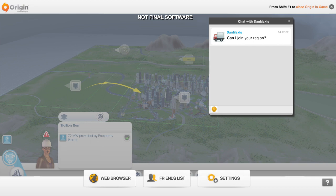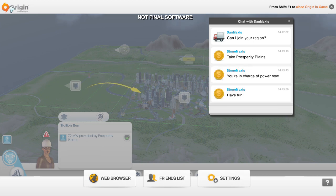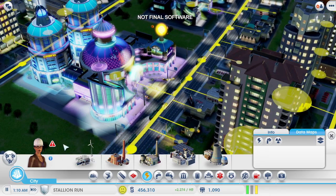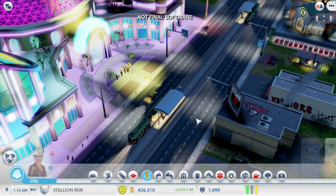Dan is online and he wants to join in. If I invite him into my region, then he can play in any unclaimed city that he wants. I'm going to abandon my coal power city and let him take charge of it so that I can focus on my casino city. Dan can decide what kind of city he wants to build. The power is back on and my casinos are making money again. Some of that money is going straight to Dan to pay for the power. Dan can use the money to build out his city, so we're both going to benefit from the deal.